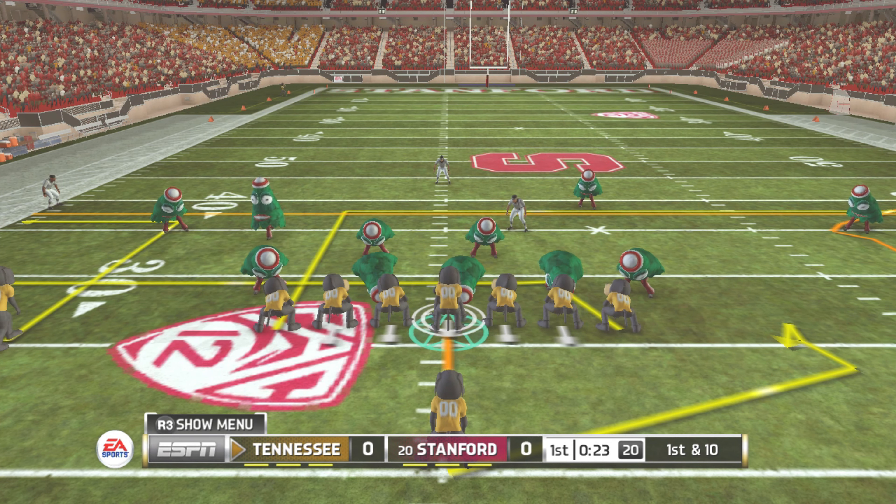Second down, 10 to go, ball on the 27 yard line. He's on the run, tackle around the 33 yard line — that's good for a gain of 40 yards. Excellent execution on one side of the ball that time. It looks like the defense was in a little state of confusion. Let's see if they can pull themselves together.